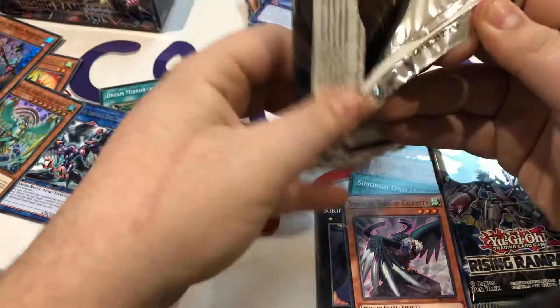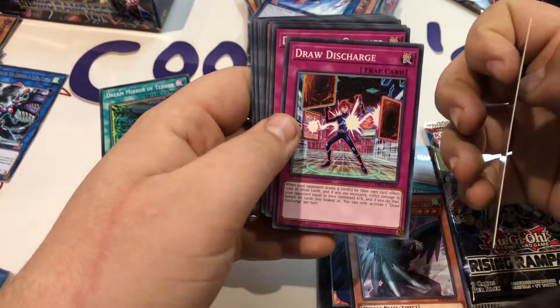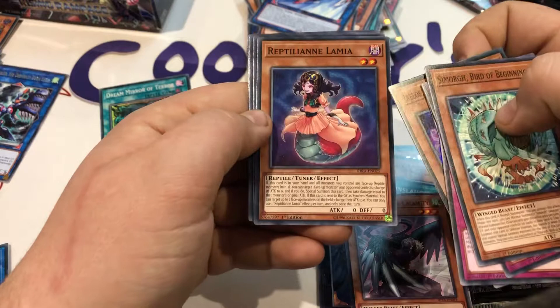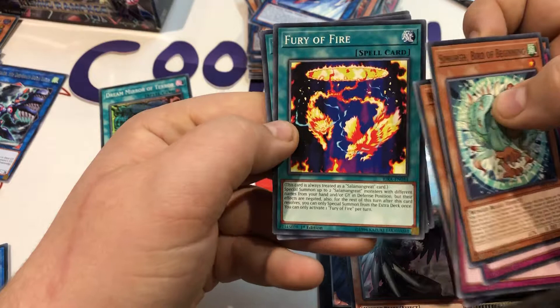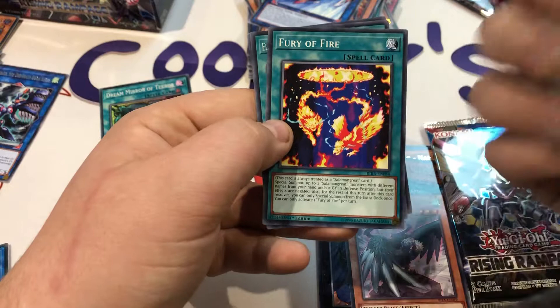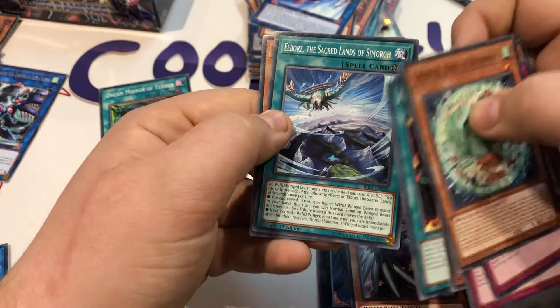Simorgh Bird of Beginning, Draw Discharge, Dwindled Glimmer, Vic Viper T301, another Ikelos the Dream Mirror Mara. Reptilian Lamia and mandatory Snake Rain reference. Fury of Fire and another Salamangreat support — special summon up to two Salamangreat monsters with different names. This was the reprint from the super in the last Special Edition. We've got Elbors the Sacred Land of Simorgh — their field spell — really excited to see that, and another copy of Beat Raptor. Beautiful.